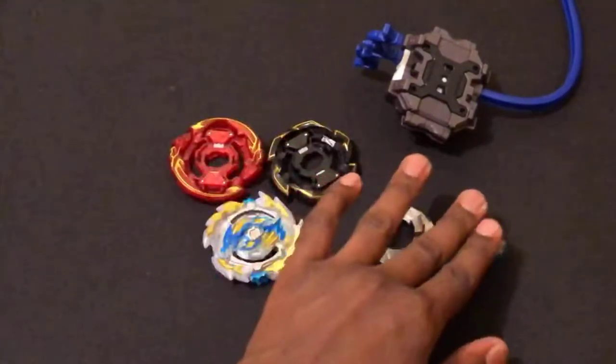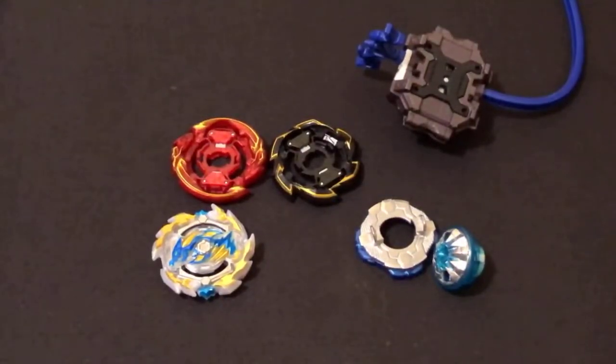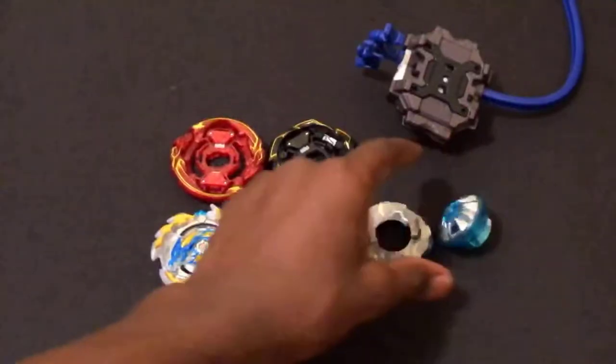Basically the gachinko layer system is customizable, and everything is pretty much like Twin Nemesis. The driver is hard — it's literally SL but metal, like a beefy chunky driver.